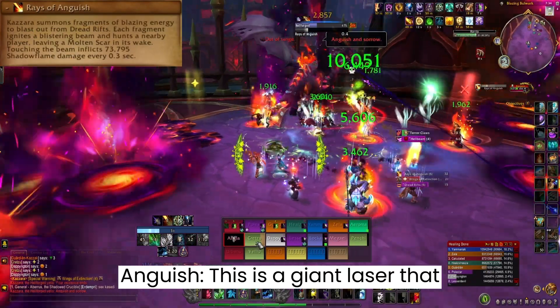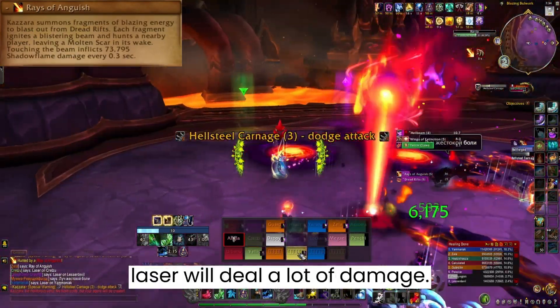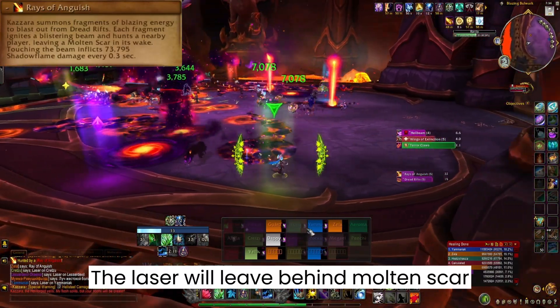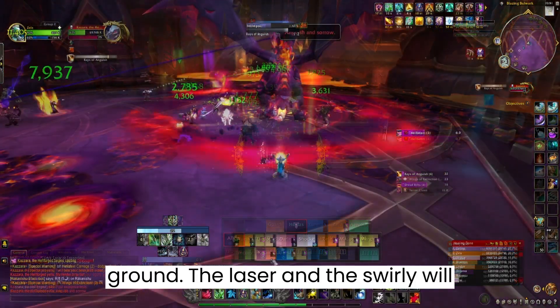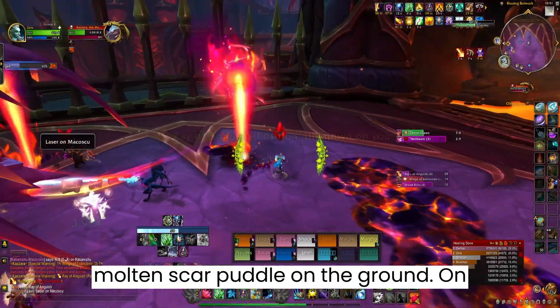Rays of Anguish is a giant laser that follows players around, and touching the laser will deal a lot of damage. The laser will leave behind Molten Scar puddles on the ground. Run behind one of the Dreadrifts swirlies left on the ground — the laser and the swirly will cancel each other out, leaving a large Molten Scar puddle on the ground.